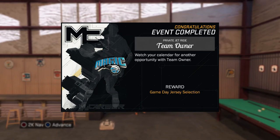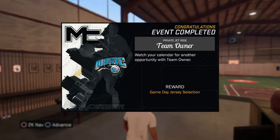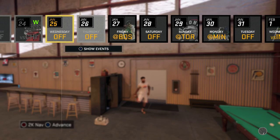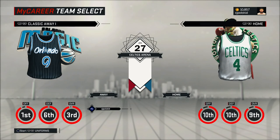Here's the little note I was talking about that you're gonna get after you go through all the text messages. It's basically gonna say 'In Game Day Jersey Selection' — so this is how you can select different jerseys for your MyCareer games, including alternate jerseys. Before you start a MyCareer game, it's always gonna look like this.